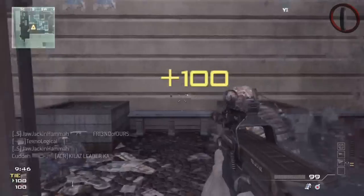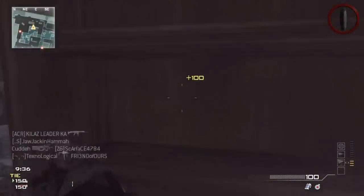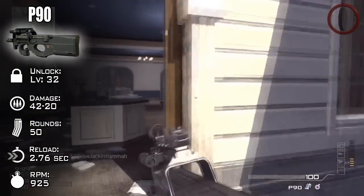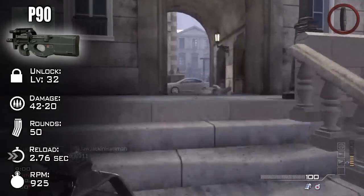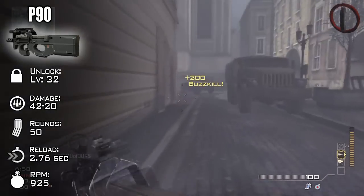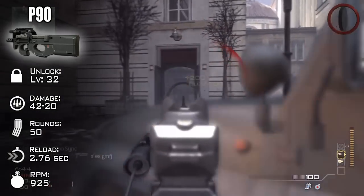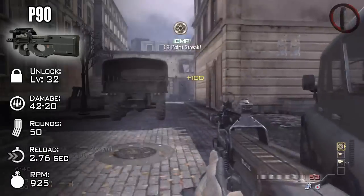Up next we have the P90, which is also making its return from Call of Duty 4 and Modern Warfare 2. I truly think this is one of the fan favorites because of the awesome magazine size at about 50 rounds, and you can also slap on extended mags if you wish. The damage is a 42 to 20 base damage, same as the MP5, but it has a better magazine size and a better rate of fire up close. The reload time is at about 2.76 seconds and it's unlocked at level 32, so overall a really great weapon.